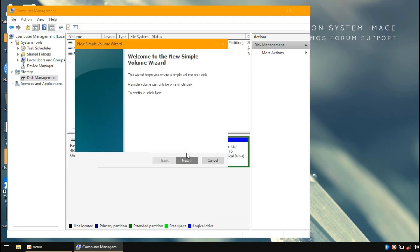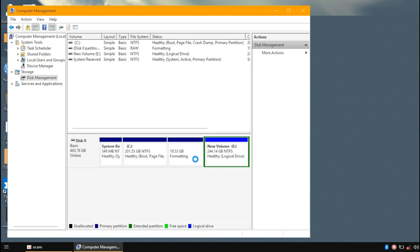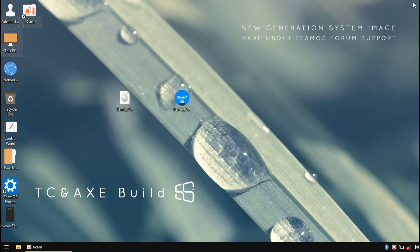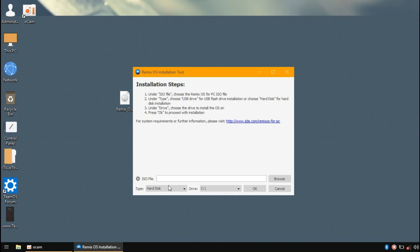I will create a D drive and show you how to use it. I will double-tap the D drive. There is a D drive genre/folder.